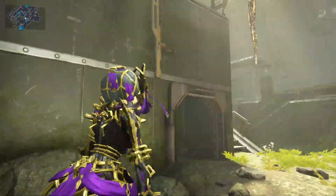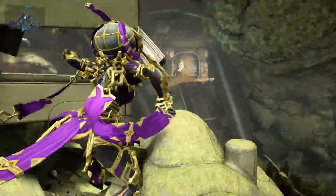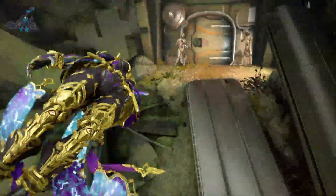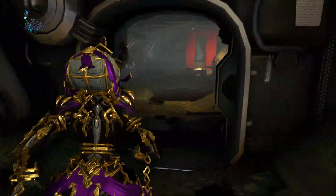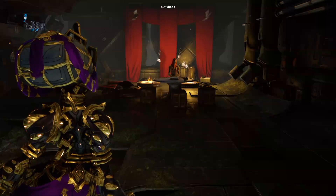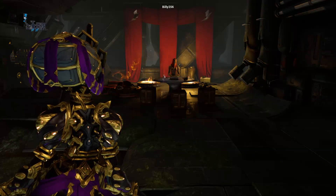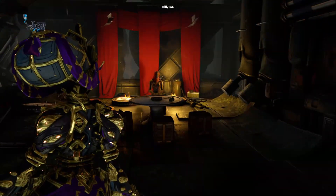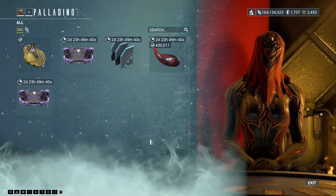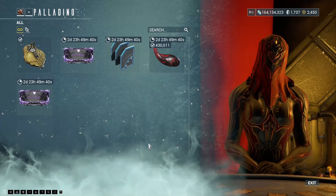You spawn all the way over there, you literally just spawn in, come over here, and she is in this room. I love this as an interception map or a defence map — it is a ton of fun. I always want to call her... I cannot remember her name. I want to say it begins with 'Pal.' Let's just have a look and see — Palladino. And that's where you convert your Riven Slithers into Riven Mods.